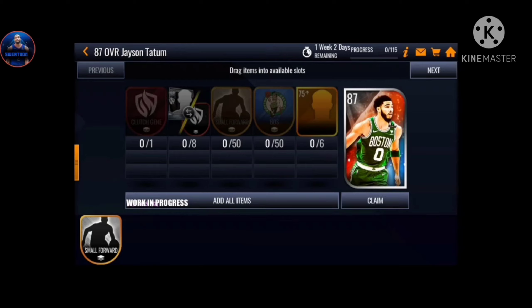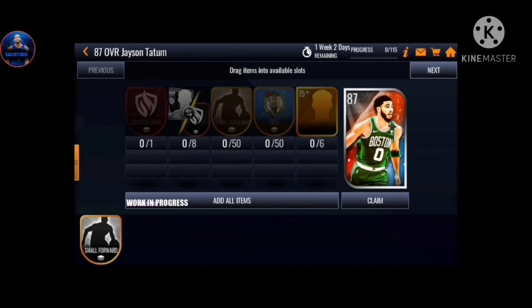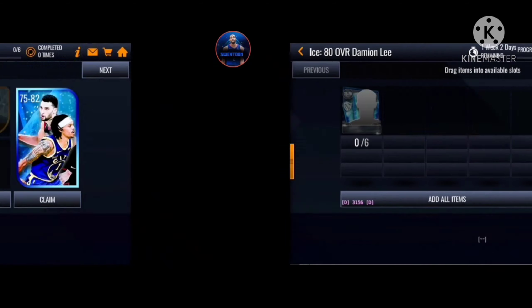For Tatum, the Clutch Gene token is the one you see on the far left in the set. You're gonna put in some players - eight of those elite red color tokens - and small forwards from Boston. It's interesting that it's much fewer team tokens needed to get Tatum compared to the others.